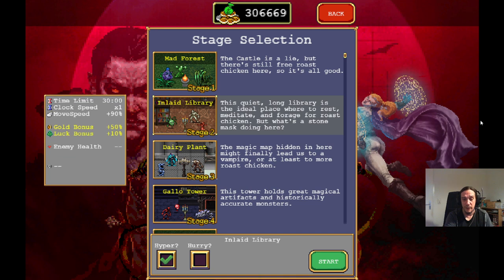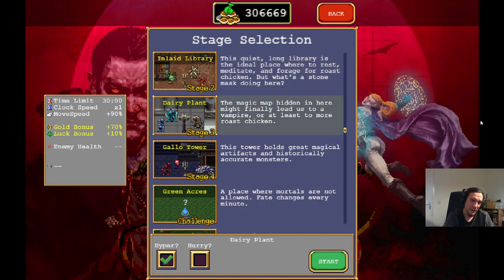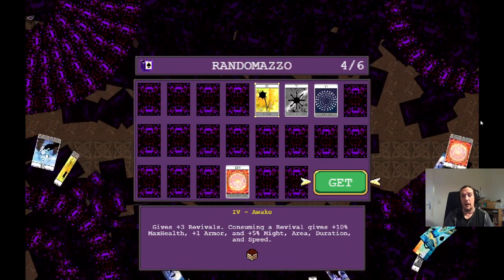We're playing this in the Inlaid Library on Hyper. The Inlaid Library has the ideal mixture of a nice enemy density and the correct items lying around in the open. I tried out some other levels and haven't tried the Dairy Plant yet. The Inlaid Library is also the sweet spot of difficulty and reward, because the Dairy Plant is a lot harder to play.